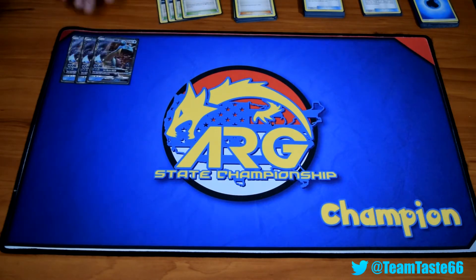So we got three Lapras. Really good — it hits 160 for three Water Energies. And now that we have Choice Band, we can hit that 180 number, even hit 190. So you're one-shotting almost everything.